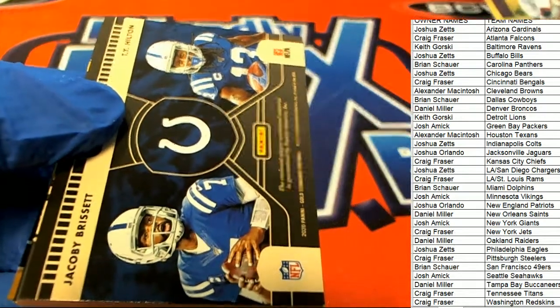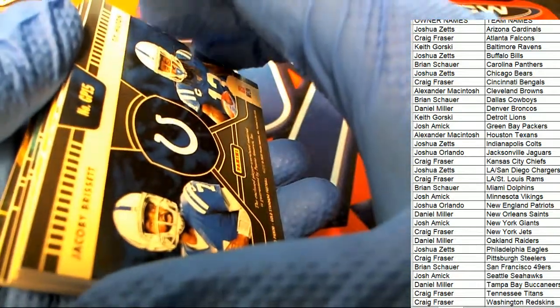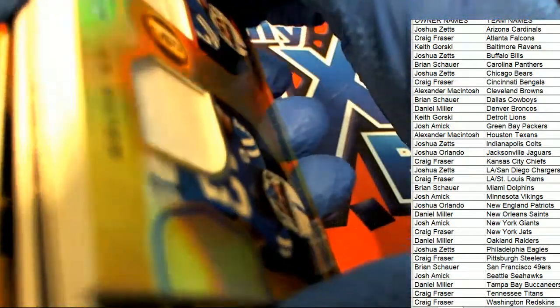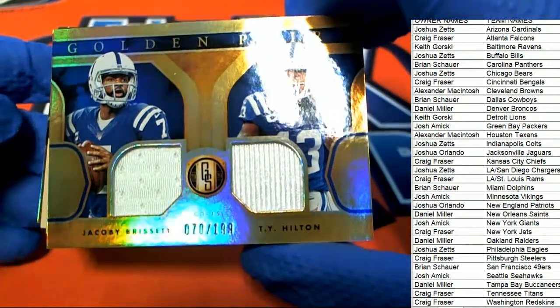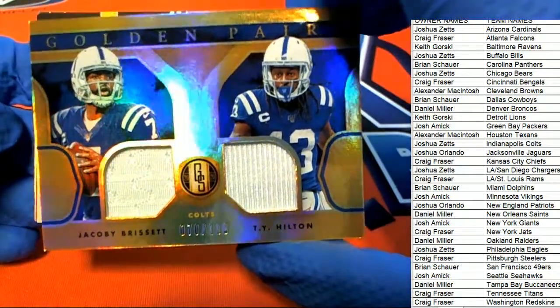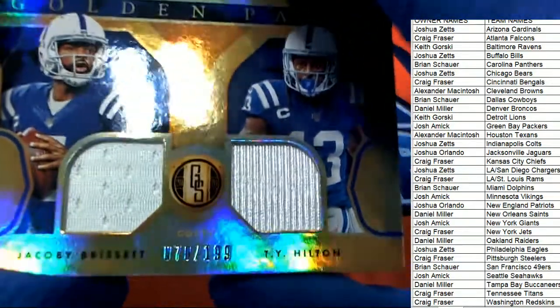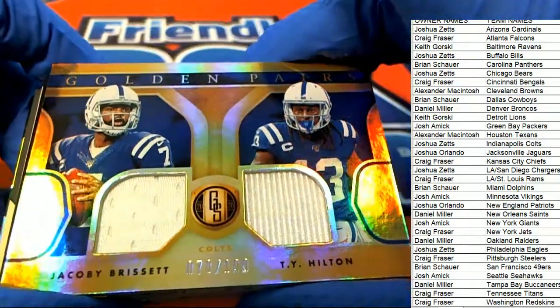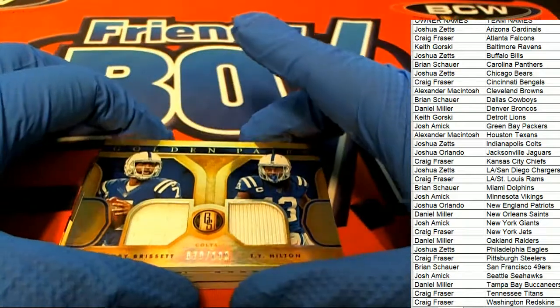Jacoby Brissett and Hilton for the Colts — Indianapolis Colts. Joshua Z has picked up this relic hit. Nice — golden pairs is what this is called, golden pairs. And you got a really cool relic hit.